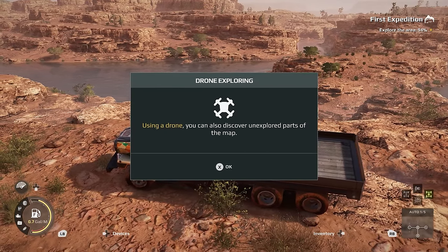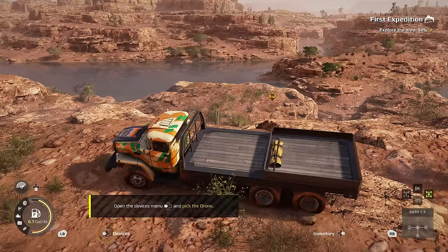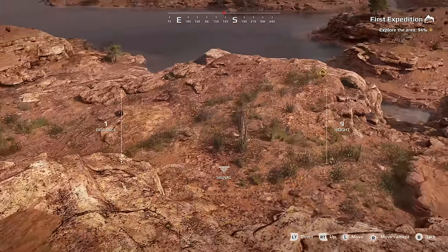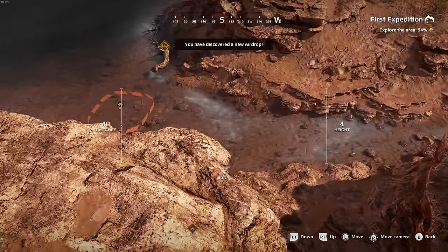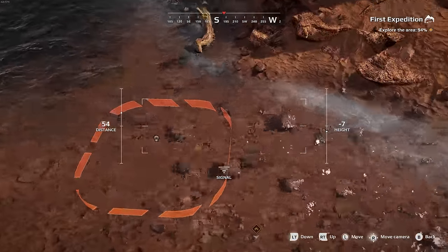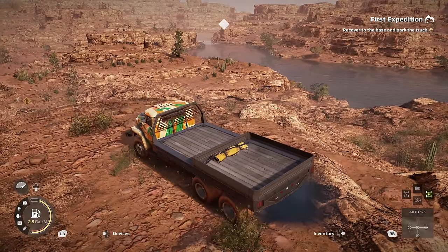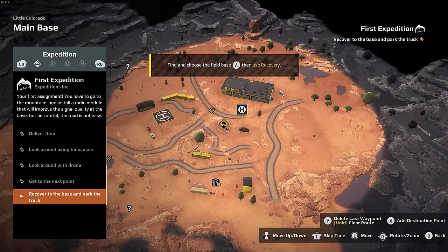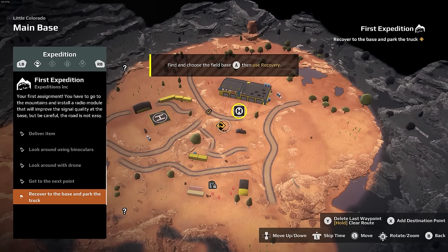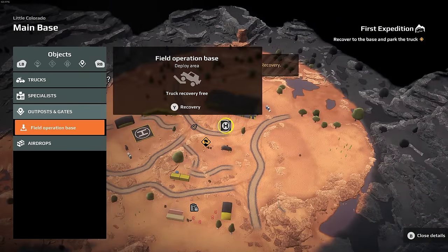Using the drone you can discover unexplored paths on the map. Use the drone to find all the marked areas — there's a crossing right there we can take. Discovered a new airdrop — stage complete, we explored everything. Get to the next point — stage complete. At any time during the expedition you can recover your vehicle to the field base: open the mini map, find and choose a location, and recover. Boom — expedition complete!